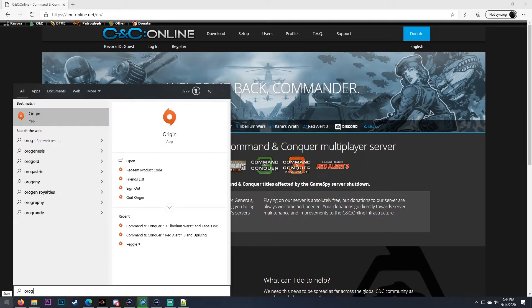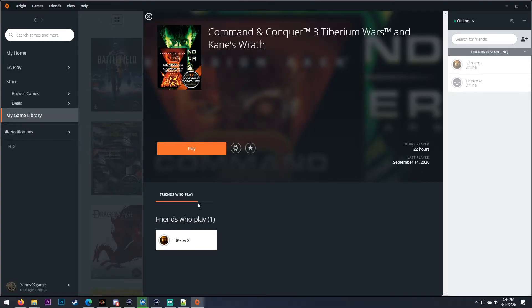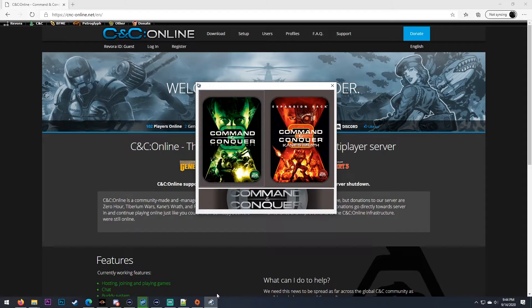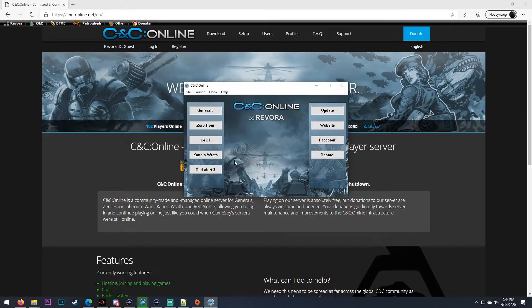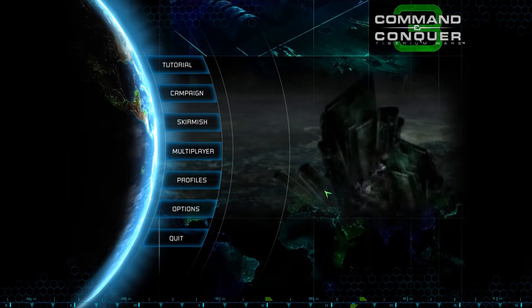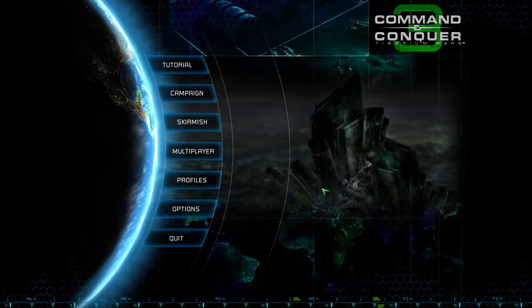Next, we're going to launch Origin. Here I have Command & Conquer 3 Tiberium Wars and Kane's Wrath. If you want to click Play, give it a second and we will get this launcher. Now, on the hook we chose Tiberium Wars, so that's what I'm going to launch here. When you click this, instead of launching the game, it's going to pull up this launcher again. Now we click CNC3, give it a few seconds, and this will launch the game. Now we have successfully launched Tiberium Wars from the CNC Online Launcher.